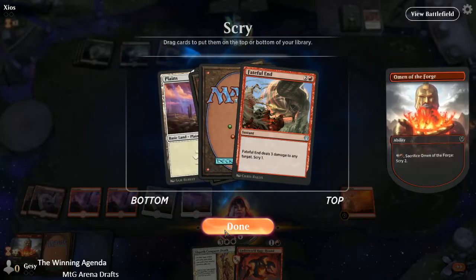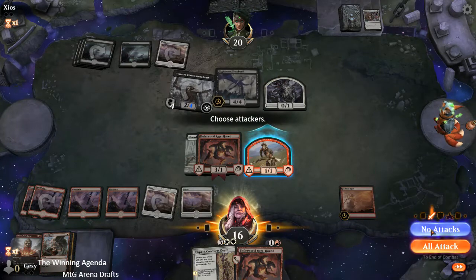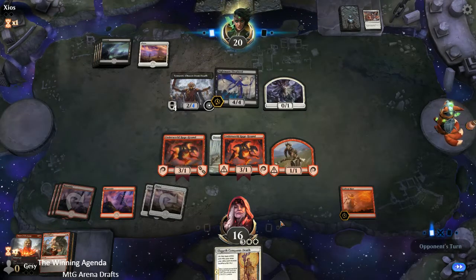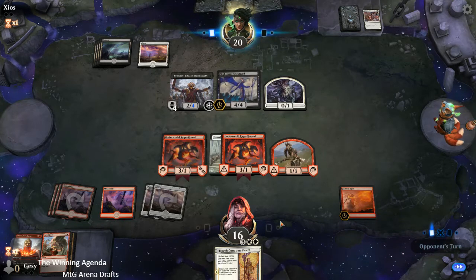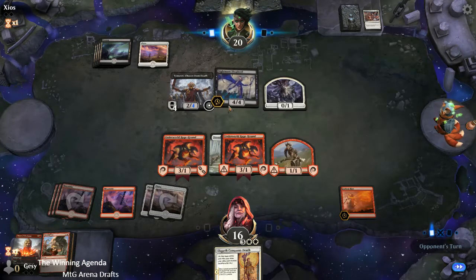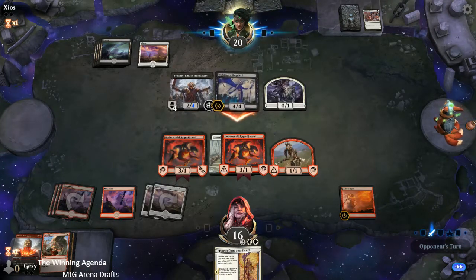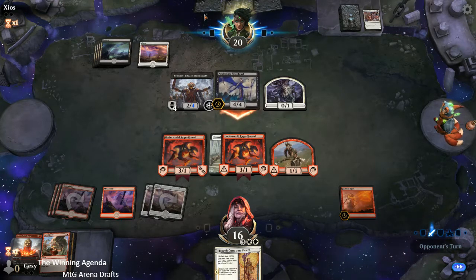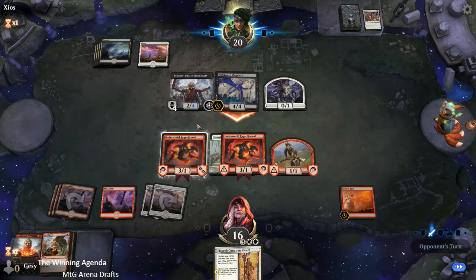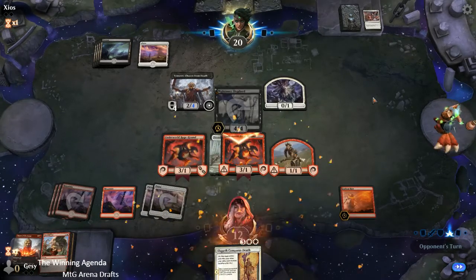We've got a Fateful End that unfortunately we're not going to be able to draw next turn. So now the second part of our plan requires our opponent to tap out again next turn without exiling things from our bin. The fact that we now have another Rage Hound on the board probably makes it less likely that they'll tap out, because they're going to want to start exiling things from the bin in anticipation of it dying. But we've got to give it a go — this is our best chance to get back in the game. The problem is that Fateful End in and of itself is not going to kill Timuret whilst Nightmare Shepherd is on the board, so our sequencing is getting extremely awkward.